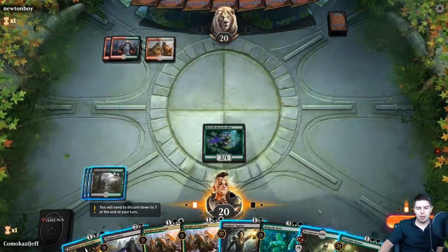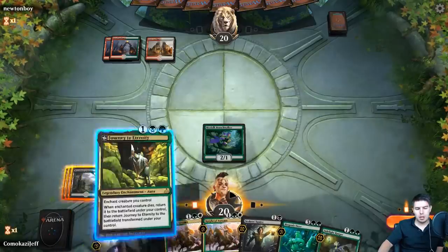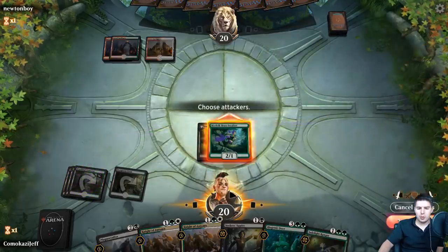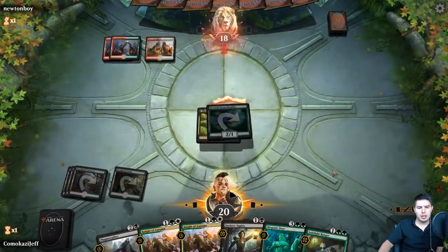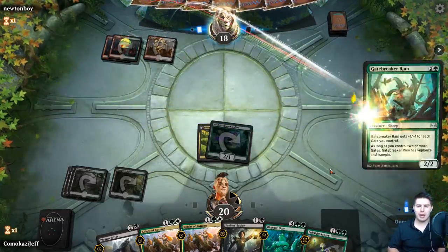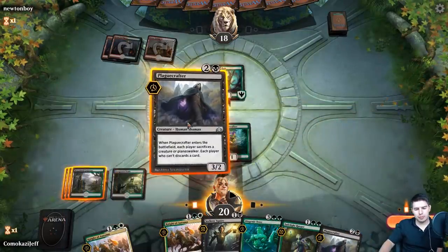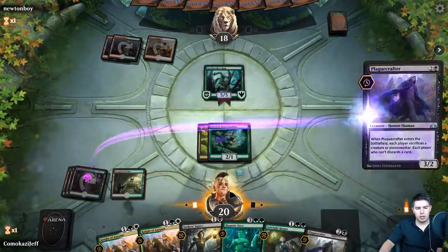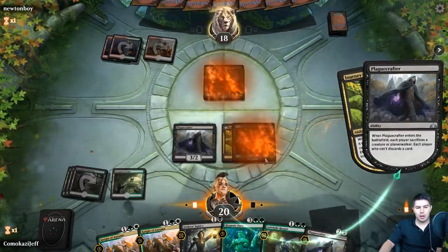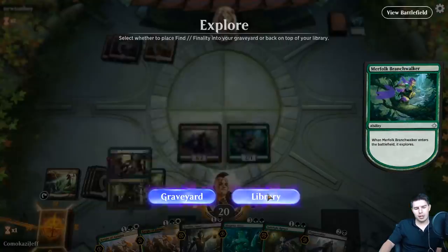Overgrown Tomb tapped, Journey to Eternity onto Merfolk Branchwalker, swing in for two, down to 18, pass the turn, and now we get so much value. Our Play Crafter can kill so many other things. There's a Gatebreaker Ram - we get to Play Crafter, sacrifice Merfolk Branchwalker, we get to kill their Ram. We probably should have swung in first there, just in case.